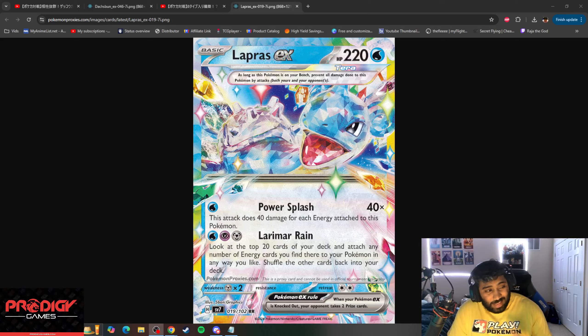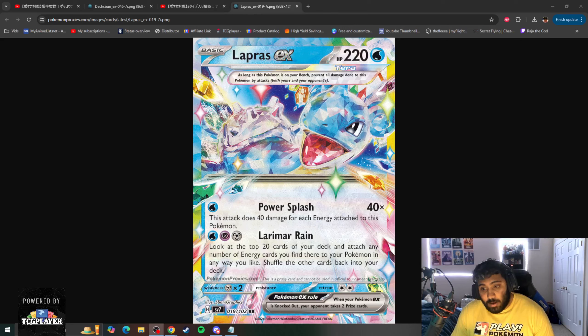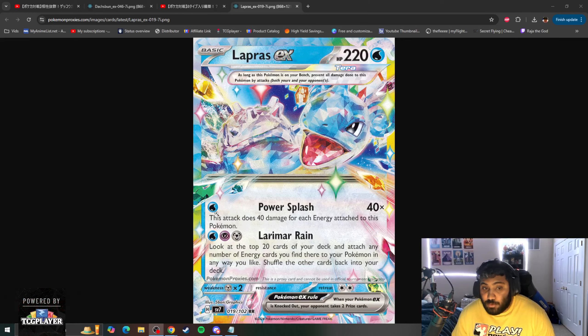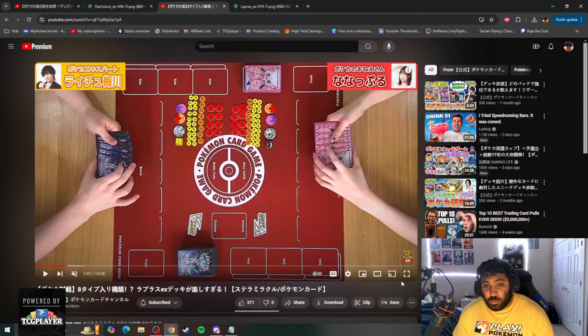I feel like Lapras isn't going to be the main attacker of any strategy it's employed in, but you could use Lapras plus Crispin or something — go for a turn 2 Larimar Rain or even turn 1 if you can pull it off, and just set up your board with whatever attackers you'd like to use. I don't know what would pair super well with this because you need to play Water, Psychic, and Metal, or a combination of two of these three if you choose to play the tool, but there's got to be some crazy strategy waiting for us.